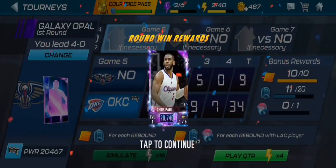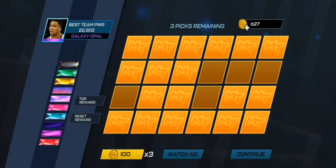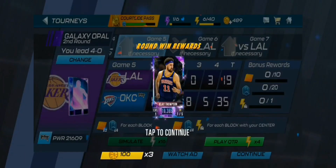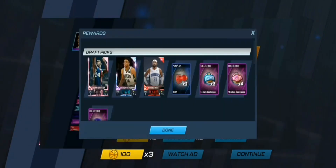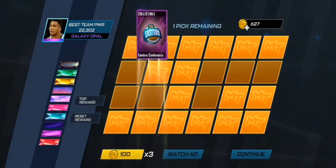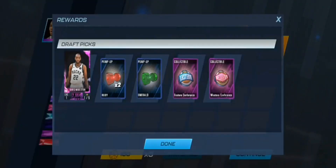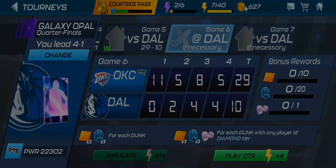We kind of dominated that opponent. Our reward is a Galaxy Opal Chris Paul — that's actually pretty good. The second one off camera gave us a Galaxy Opal Klay Thompson, which you can see in the screenshot on screen. After completing the second one, I had to stop playing because I wasn't at the house. But off camera we also got a Pink Diamond Oscar Robertson after completing it. Let's go ahead and claim our third Galaxy Opal card from the tournament.